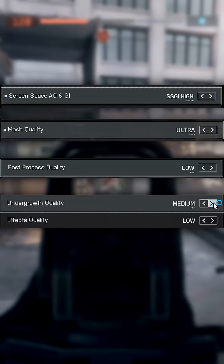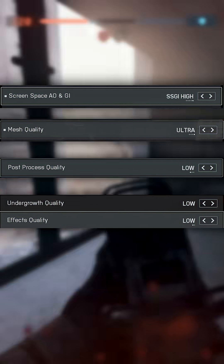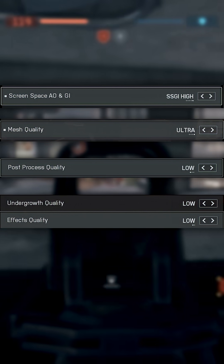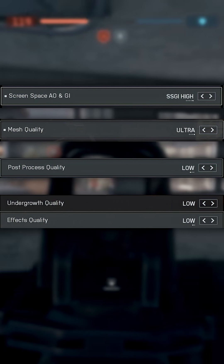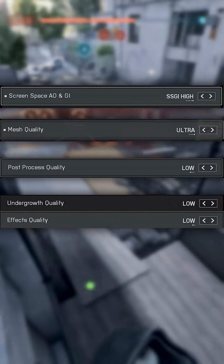Foliage and by extension the destruction quality, like the model quality, didn't seem to affect performance super heavily, but when this setting is combined with the high particle quality, the game on this card seems to kind of choke. It seems like you can only really enable one or the other, which to me is fine because the game still looks great even at these lower settings.